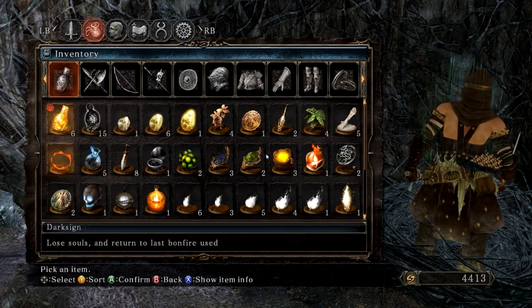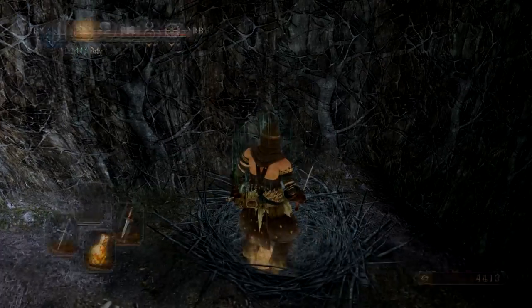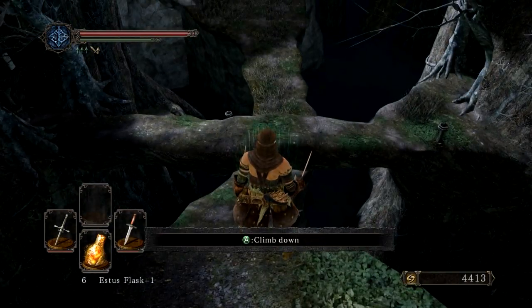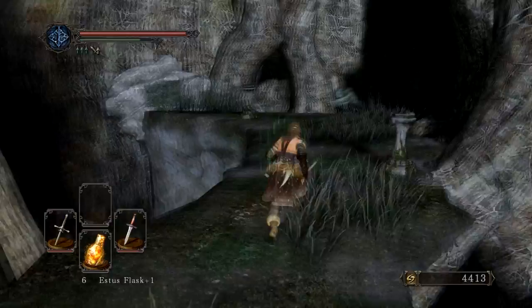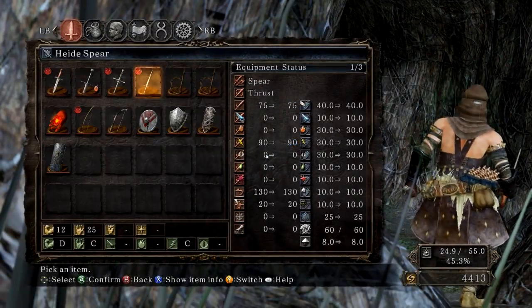I actually got two old whips in a row — that's kind of interesting. It's not that rare, but it is more rare than getting it twice in a row. And here I get a Titanite Slab — that was a good one. Sometimes you get some completely useless items, but I got some really good items there. Happy times — a Titanite Slab and two old whips. That is pretty much the best I can ask for.